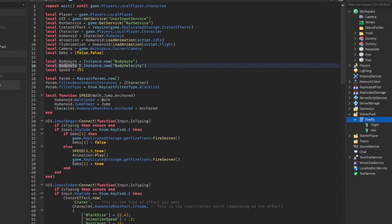Then we're going to get a BodyGyro, BodyVelocity, and speed — this is what our neutral speed is going to be. And then we're going to set some params for raycasting so we can ignore our character while we're in the air, just to be safe. We're going to have a FilterDescendantsInstance and put our character inside this table. Whatever you put inside this table, the ray will ignore — so it's going to ignore our torso. We're going to blacklist this so it can't detect us.